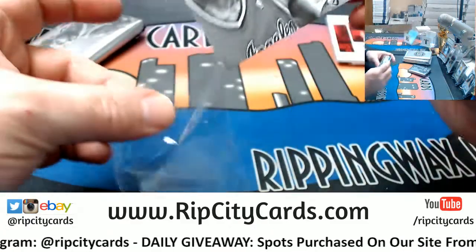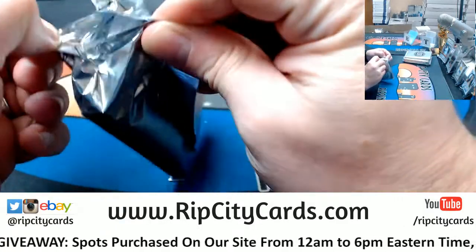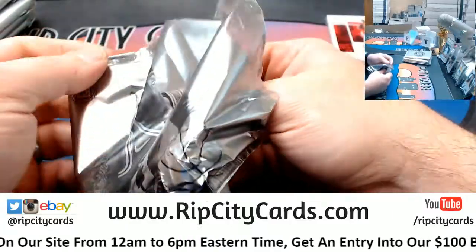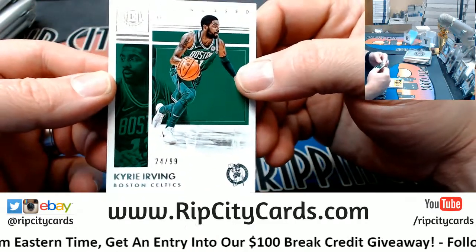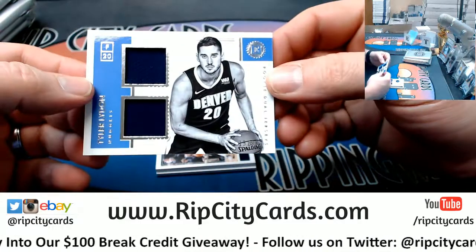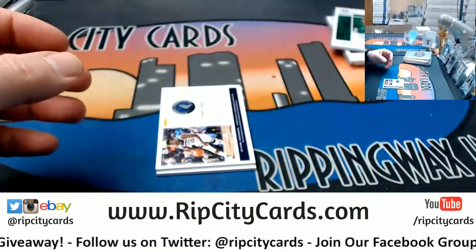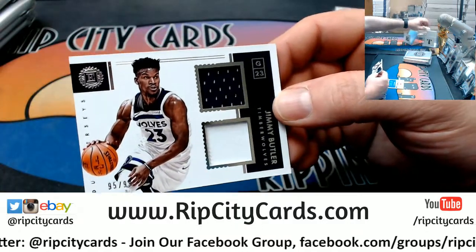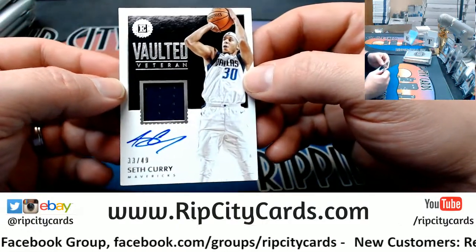Autograph style. Most of the Encased cards have been rookies, so this might be our potentially last veteran — well, maybe not. Kyrie Irving, Celtics, to 99. A Laiden, Nuggets, to 99. Got a Jimmy Butler to 99 for the Timberwolves, dual. And the other Curry — Seth Curry, Dallas Mavericks, 33 out of 49.